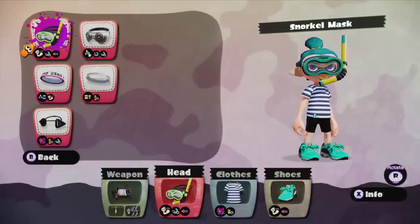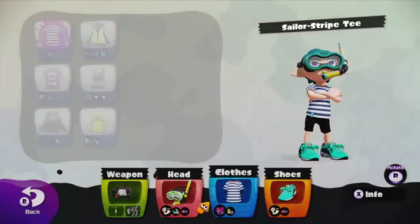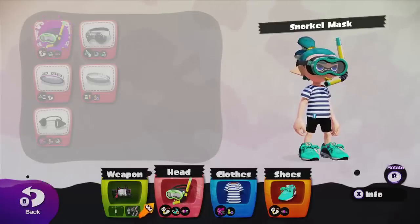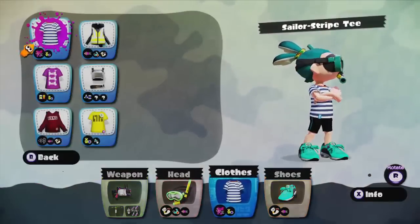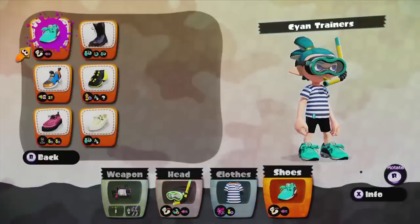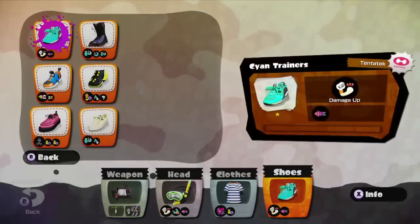For your main abilities, you want two damage ups, or two damage ups and a few small damage ups. You'll have to look up exactly how much you want because it does depend, but about two damage ups and maybe one or two small damage ups will give you a two-shot kill, which is very very good. Next, go with run speed up, or ninja squid, or squid jump — all these are good. Just overall pick the best ones; it's one of the better weapons in the game.